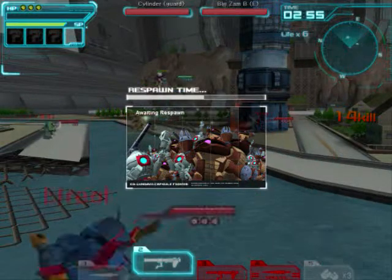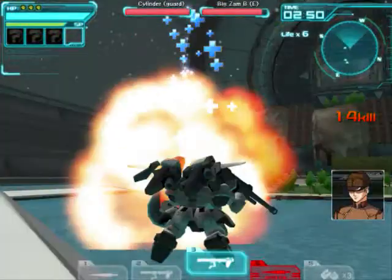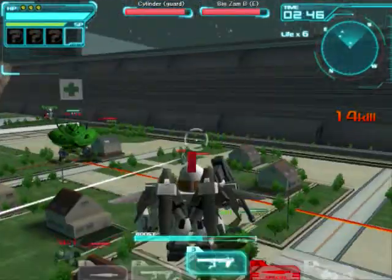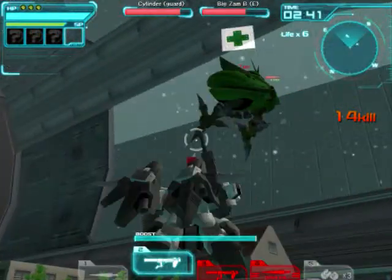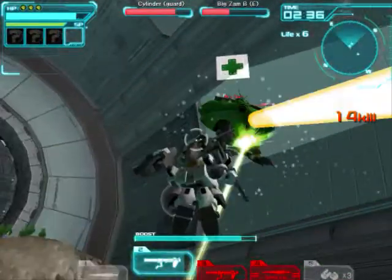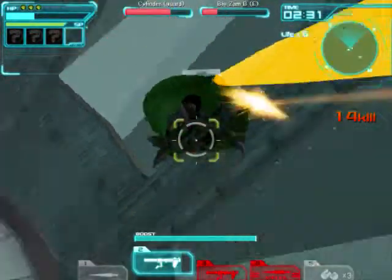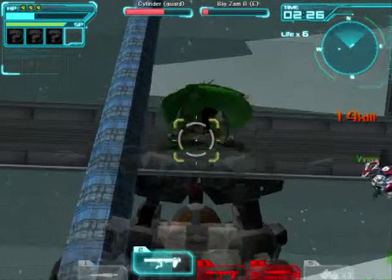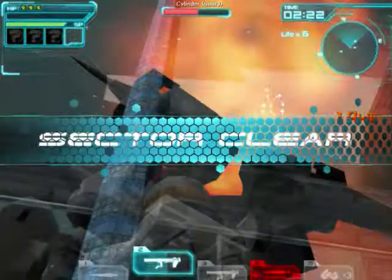I died finally. But this mission is pretty simple — just kill the big ZAM. You get hit points back for your cylinder when you do. Your main objective is to kill the two big ZAMs. The Zakus don't heal the cylinder at all, which I think is a little silly — they should make them heal.